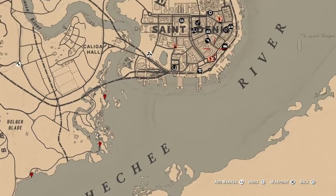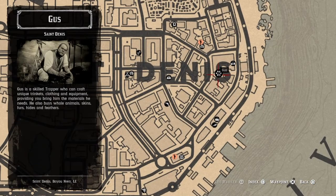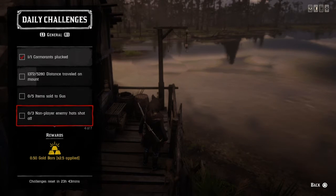For five items sold to Gus, you can sell any kind of item to Gus. Gus is located in little outposts throughout the map. All you do is sell any five things to Gus and that challenge is completed.